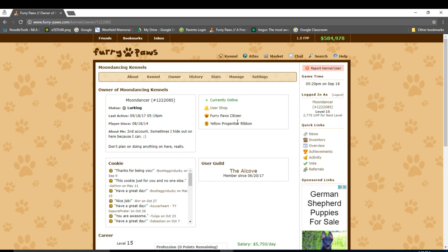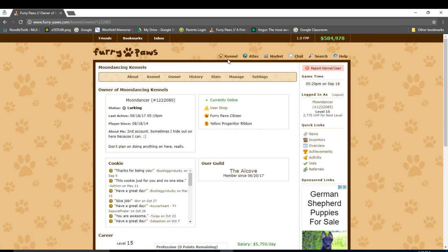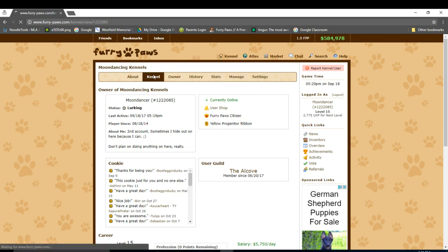Currently we're at my owner's page, which is a pretty nice page. We want to go to my kennel to take care of my dogs. To do so, we can click the kennel link in this brown bar over here, or we can click this link. So let's go to my kennel.